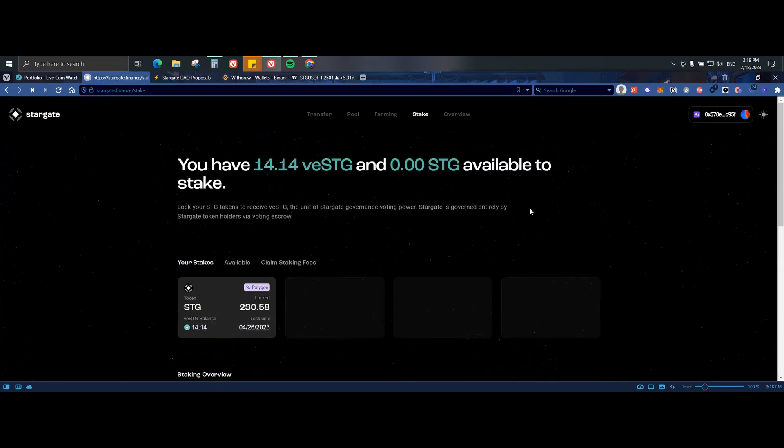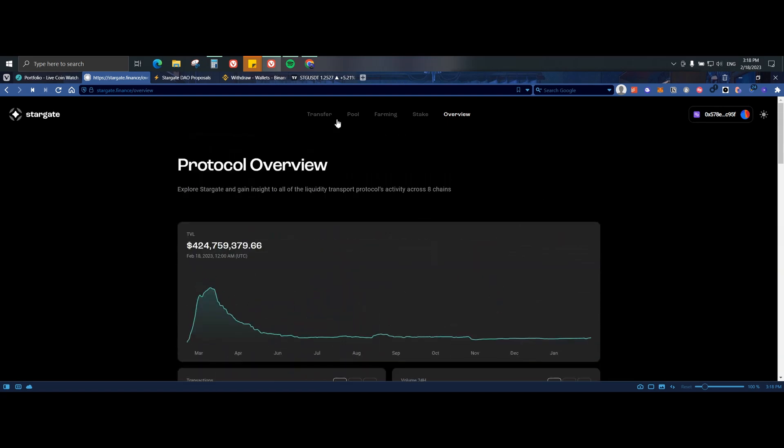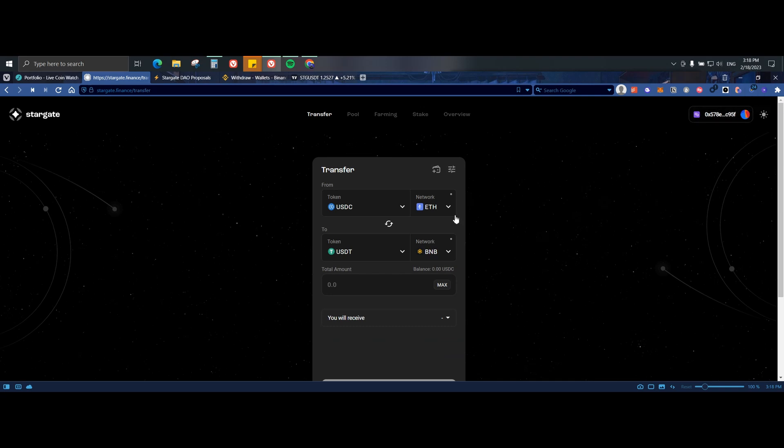Basically that's what you can do on the protocol — transferring, farming, staking. The overview tab just shows transactions and stats of the protocol. When transferring to the protocol you can choose whatever network you want, whether on a centralized exchange using BNB, Ethereum, Matic, or whatever is best for you. That's it guys — just a quick walkthrough of the Stargate Finance protocol. Hopefully you liked it. If you found something valuable please leave a like, subscribe, and comment. Talk to you later, bye.